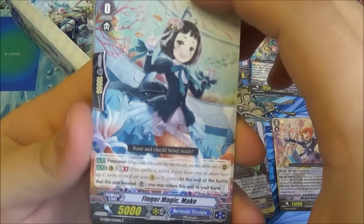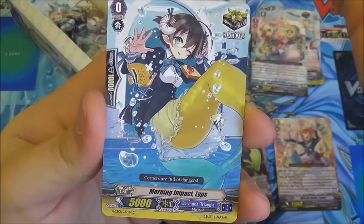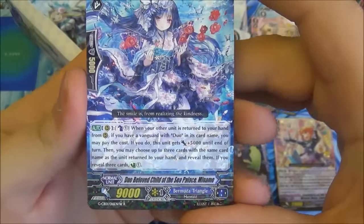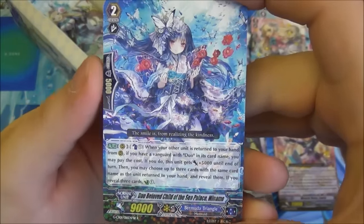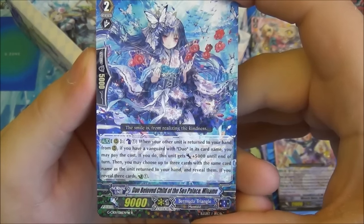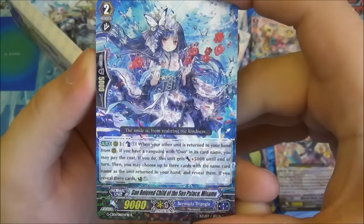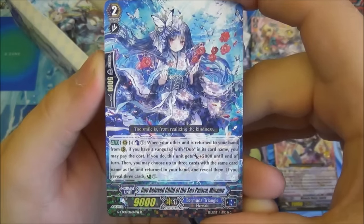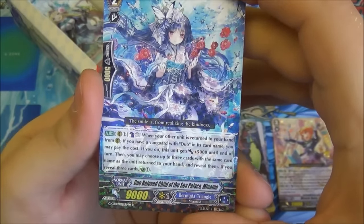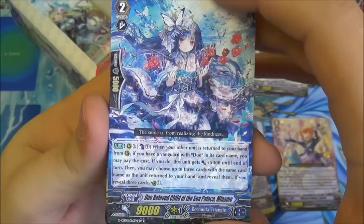On to the next one — we have Finger Magic again, a Little Princess, a Top Gear Idol, Mourning Impact, Lover of Heart. Then Duo Beloved Child of the Sea, Panis Manami — single R. You can Counterblast 1 when your other units return to your hand from rearguard, if you have a Duo Vanguard. This unit then gets plus 5k till end of turn. Then choose three cards with the same card name as the unit returned to hand, reveal them, and if you reveal three: Counter-Charge 1. So ability is cost neutral — as long as you've got those counterblasts initially, you can really do some cool stuff. Keeping good hand advantage.